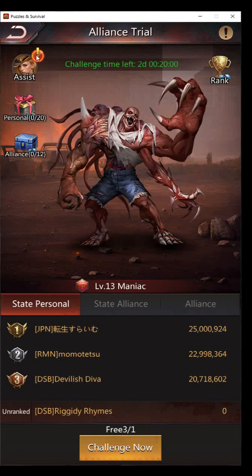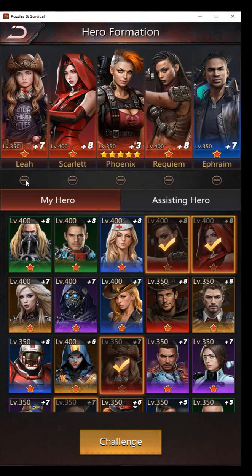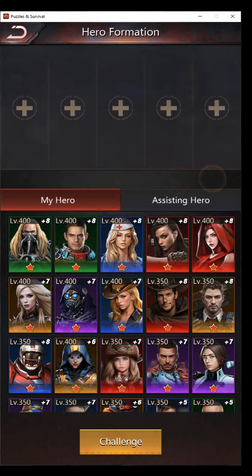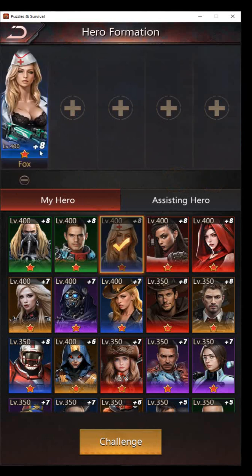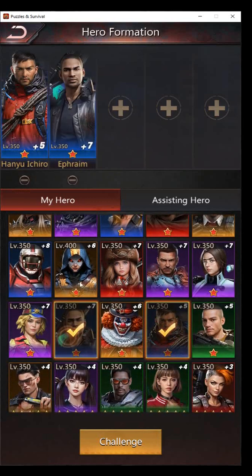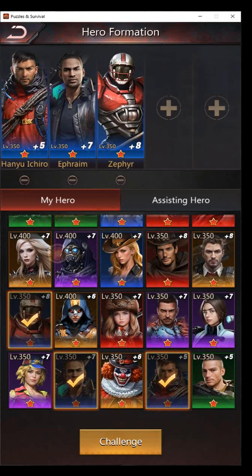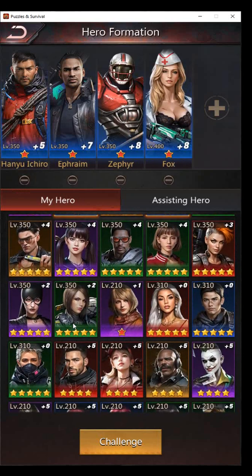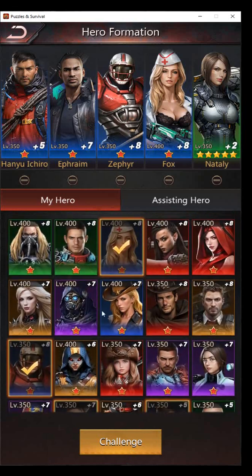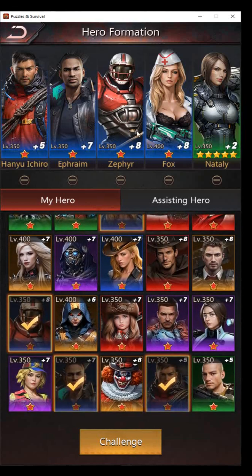I did set my weapons for the heroes I want to use. So we're going to head and use him, him, and her. Notice that I put Zephyr in the middle because he gives counter-attack and I want to keep these two people alive.